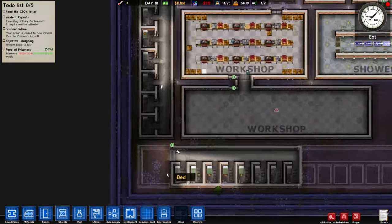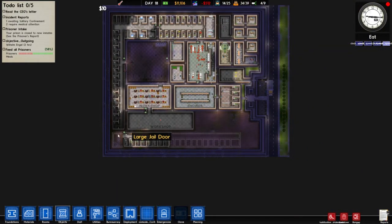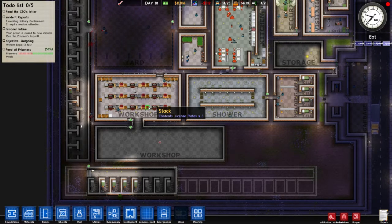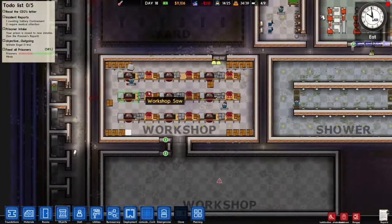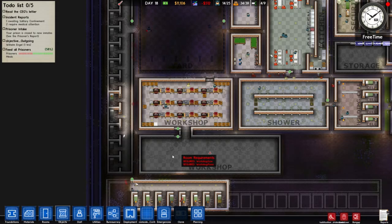I had a plan to put in a secondary laundry section here. One of you in the comments mentioned that the laundry has issues when there are two of them — the same thing used to happen with workshops, where prisoners from different workshops would keep coming in and nicking license plates from each other to make it look like they did more work. That's why there are 18 work benches and 20 jobs — two of them can do that, it's fine.